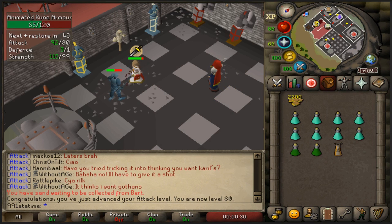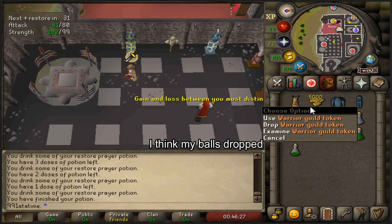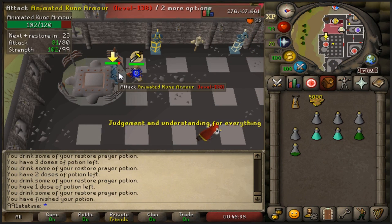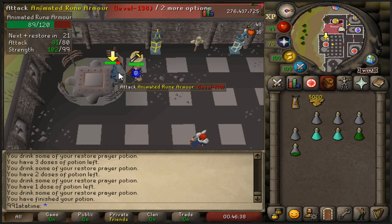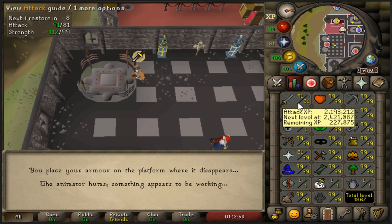I realized 10,000 warrior guild tokens is probably enough for like 16 hours worth - I don't think I need that long in here. 5k, I am halfway there. By the way, before you comment, I know 10,000 is very unnecessary but it's what I am aiming for. I was in my own little world. 81 attack!